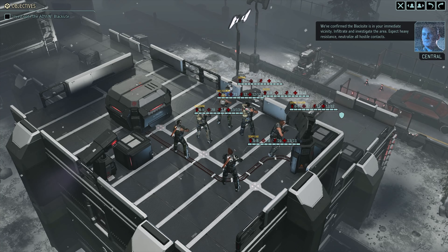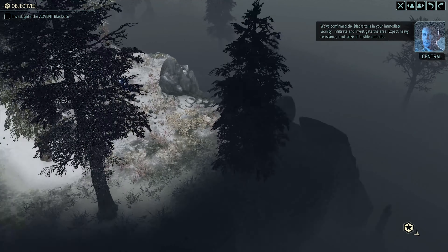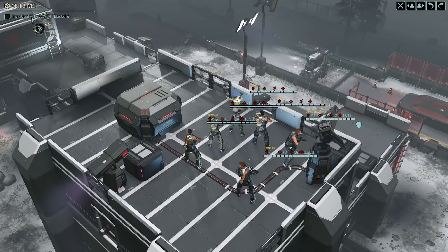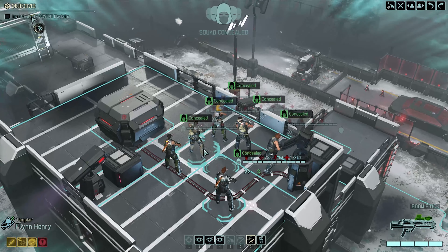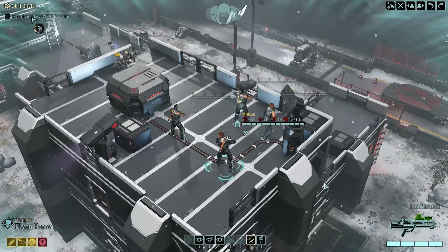We've confirmed the Black Sight is in your immediate vicinity. Infiltrate and investigate the area. Expect heavy resistance. Neutralize all hostile contacts. Copy that, central.